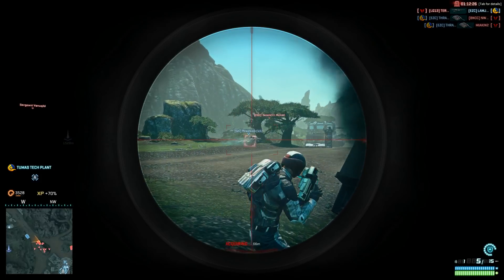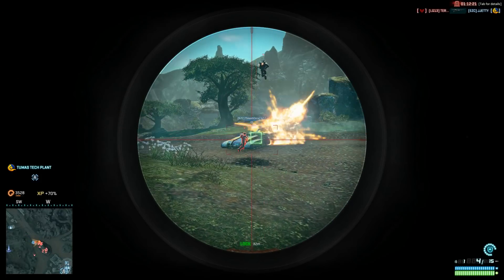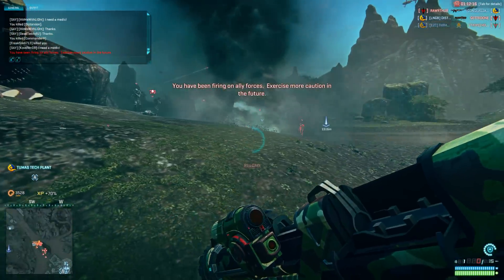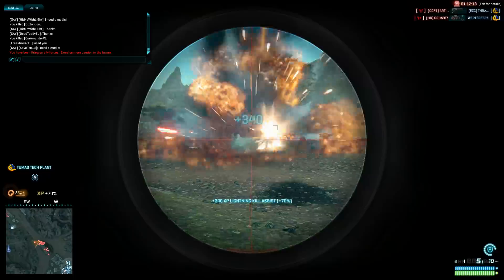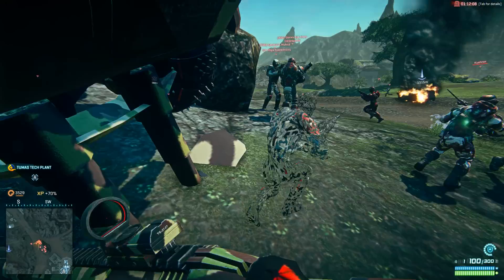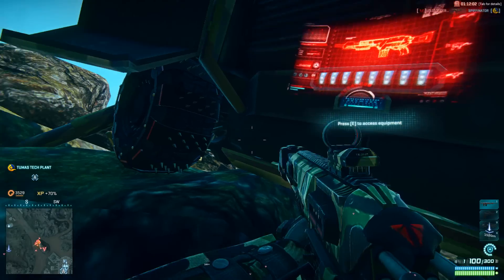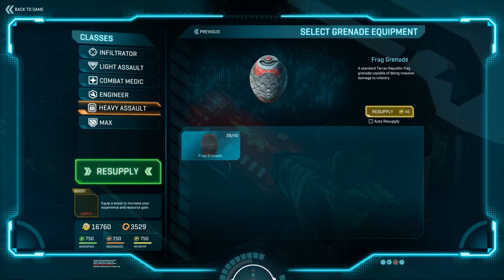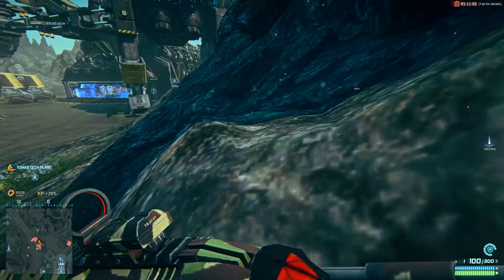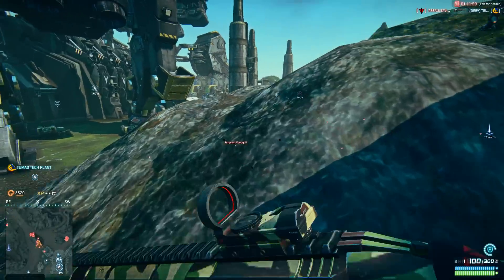I don't like how long this weapon takes to lock, and the fact that any idiot walking in front of you can interrupt it, even though they're not in the way. Overall, it's a decent weapon. It kind of performs the same role it did in the first game — that was just area denial. You start getting locked on by a Striker and you leave that area. It makes them leave more than it kills, but it can kill if you're stupid enough to stick around. That's what makes it a potent deterrent.